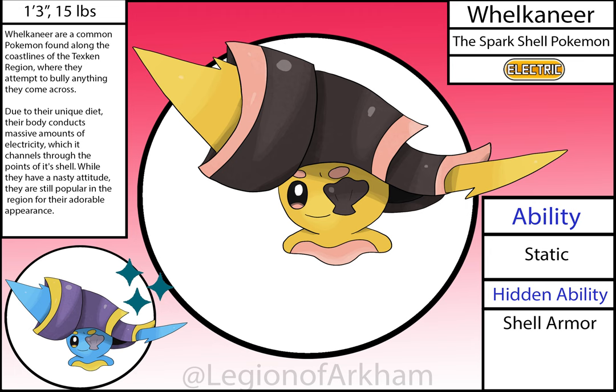Welkineer, the Spark Shell Pokémon. This tiny little menace is based on welks and buccaneers, aka pirates. This is one of my favorite Pokémon lines from this region — I think it is adorable and it communicates the theme perfectly. Some might ask why pirates in a Texas region — because I want to, that's why. I shrunk the body in the redesign so the hat slash shell was bigger and to create a larger contrast. Outside of just better line work, it's pretty much just that in terms of changes.